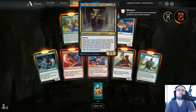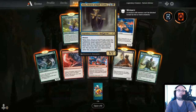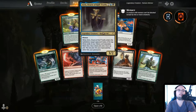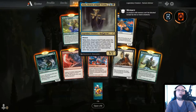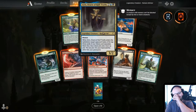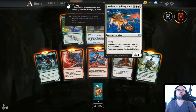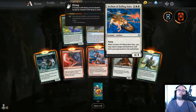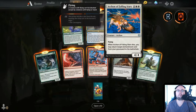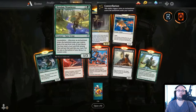Atris, Oracle of Half-Truths — legendary creature, Human Advisor, with Menace. When Atris enters the battlefield, target opponent looks at the top three cards of your library and separates them into a face-down pile and face-up pile. Put one pile into your hand and the other into your graveyard. That's kind of legit. Another Archon — Archon of Falling Stars — you could do some Archon stuff combining with Throne of Eldraine Archons.